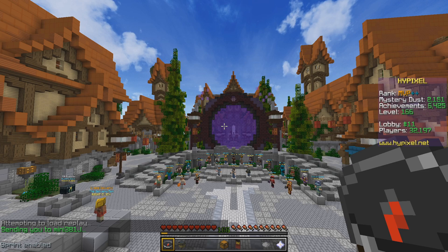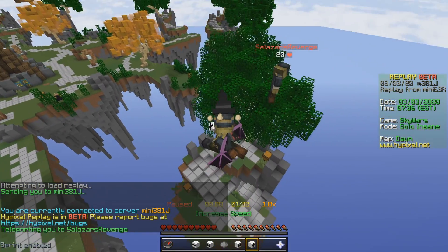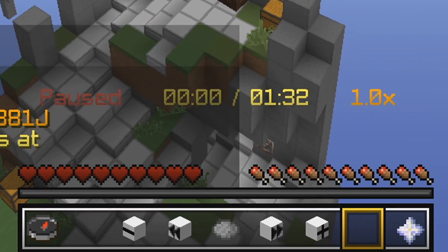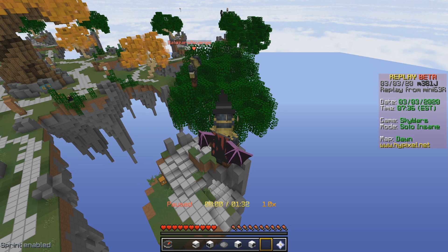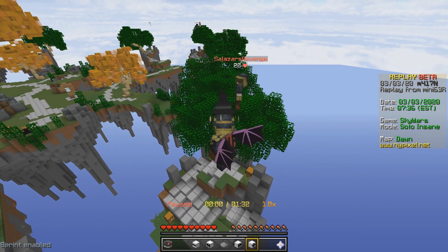Let's head into one of these Skywars games and see exactly how the mechanics of the replay system work. So here we are, viewing a replay of a Skywars game I was in. Straight off the bat, you can see there are a couple of icons down in the hotbar, but overall everything looks pretty clean visually — not too many icons, and we can sort of tell what they'll do before even clicking on them. Over here on the right, we can see that this is in fact a replay, and once again we can note the date, time, time zone, game, and mode.